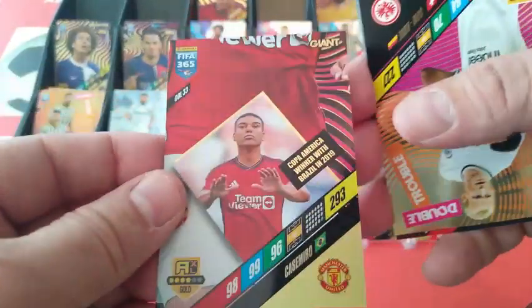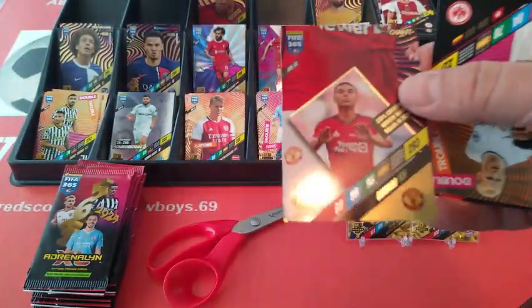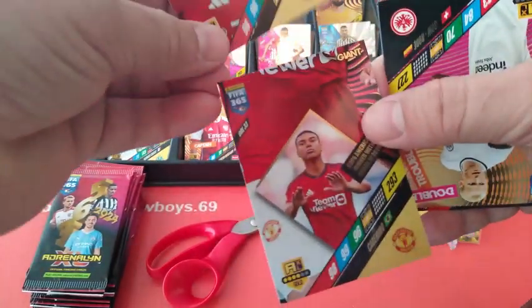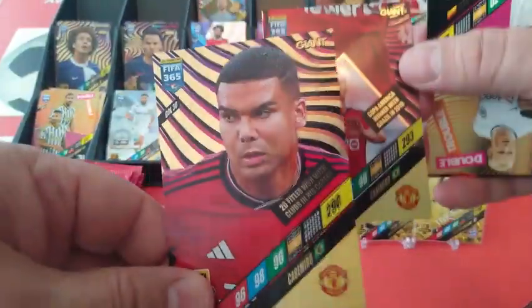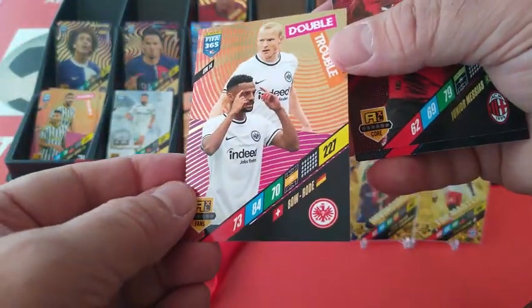Ajax. Here's another one — Casimero. Let's see how it goes. Oh, there's one missing. Giant, giant. Double Trouble — Sau and Roda, Eintracht Frankfurt. De Lecht.